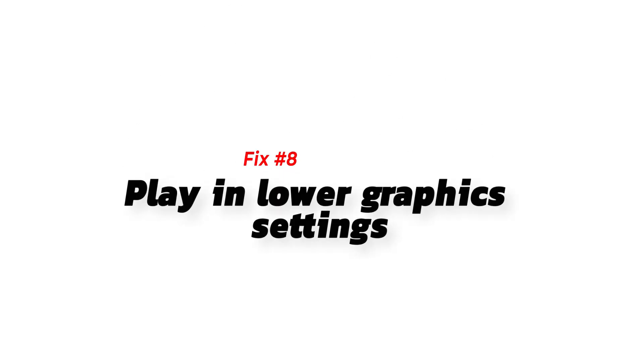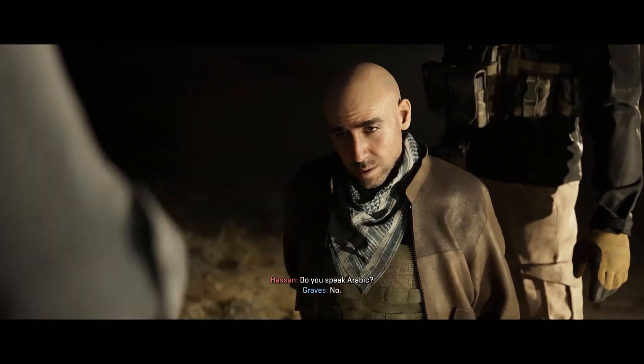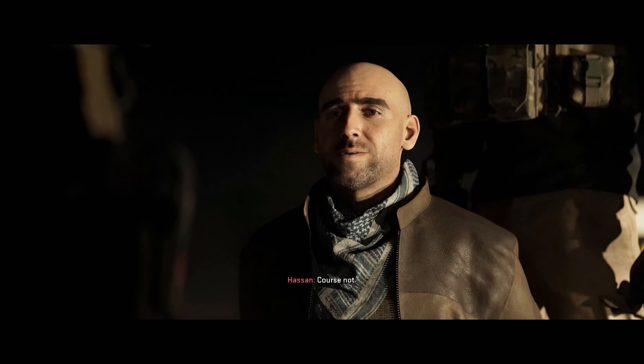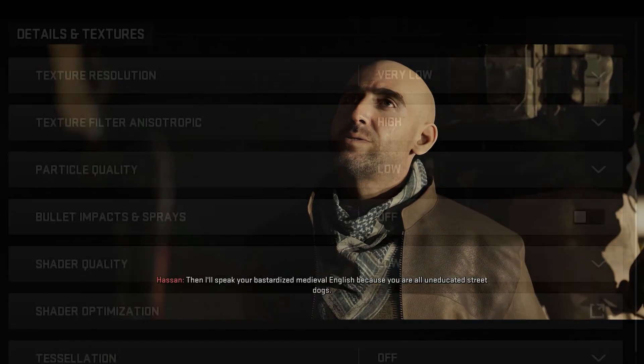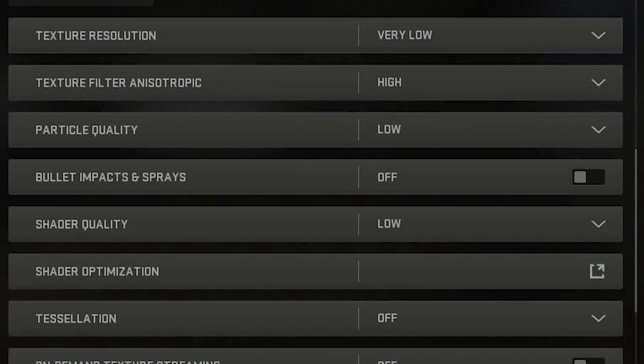Next, play in lower graphics settings. If you have an old PC or if your computer is not primarily designed for gaming, the high graphics settings you're using currently may be the cause of the problem. You can try using lower graphics settings to fix the FPS drops. Try using the game's presets to change the graphics settings quickly.